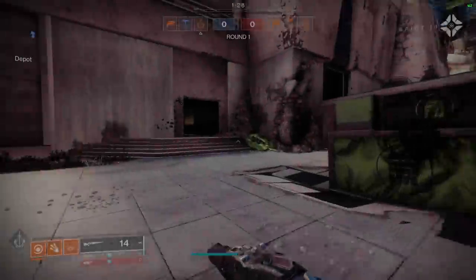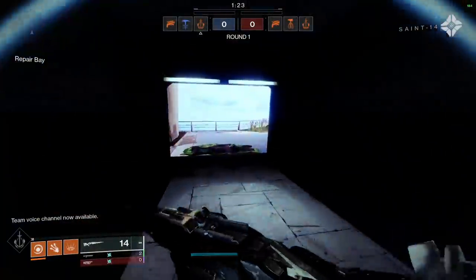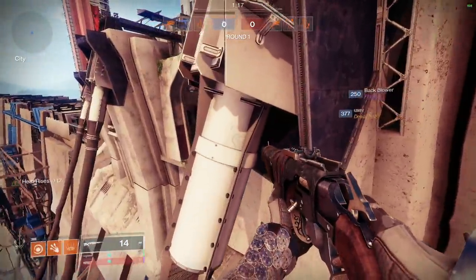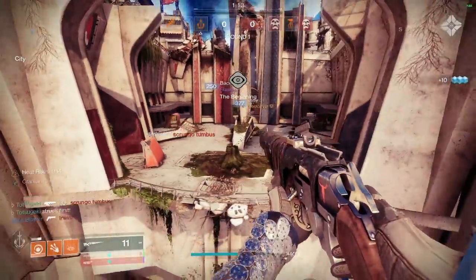Starfire Protocol is the exotic armor I have, which lets me use two fusion grenades. By holding down the grenade button, it consumes the grenade and lets me float. I use this float to take off angles and put in giant damage with my Dead Man's Tail. So where's the invis?